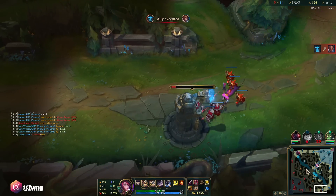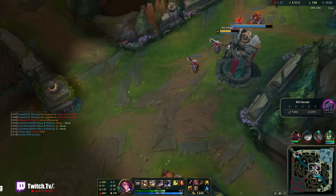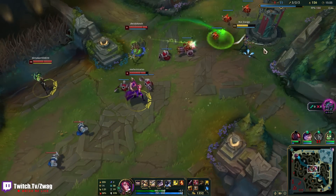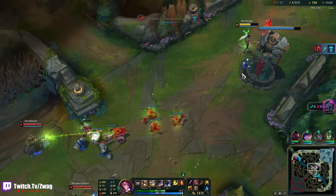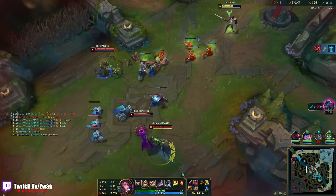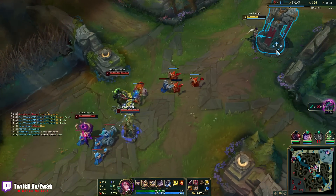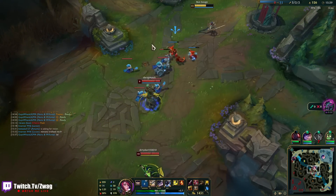They're losing bot turret and I can still hold mid. I cannot fight them — if I go in I'll die. I don't even think I'll take one with me. Even with a Moomu I don't think we'd win the fight.